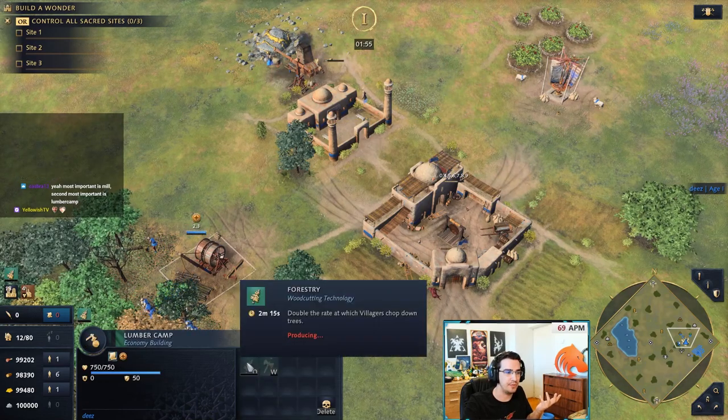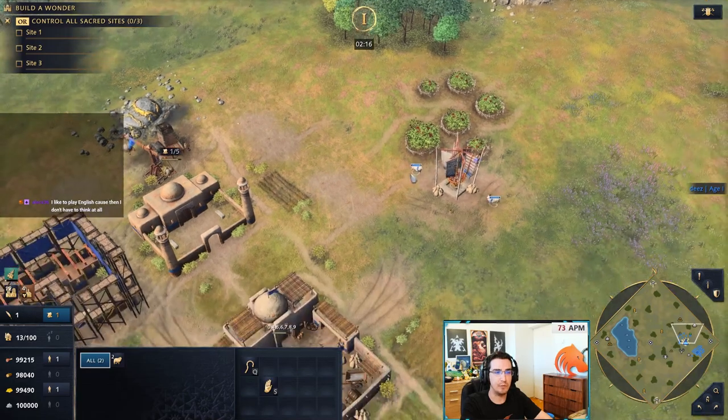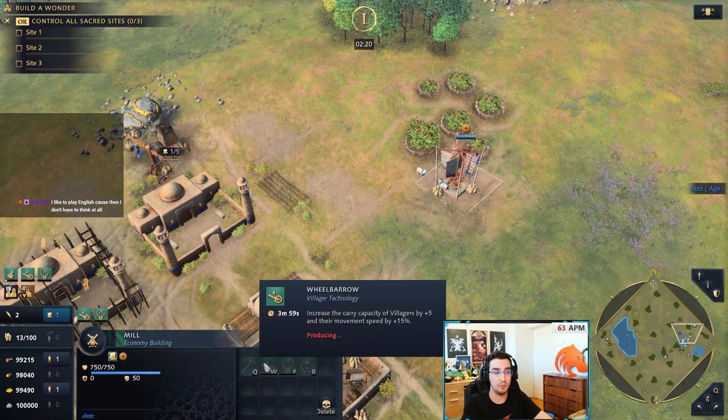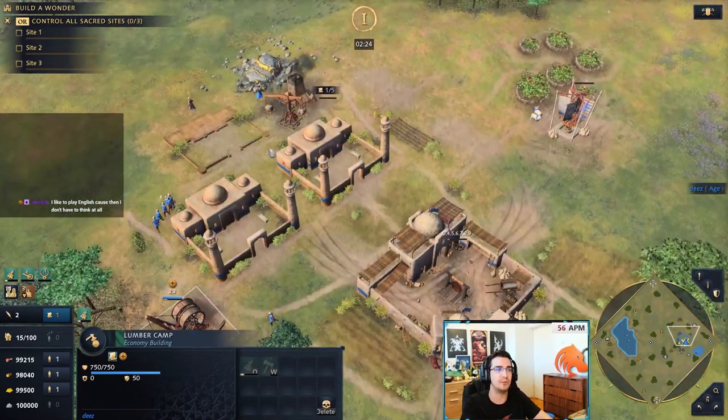If I start a research and then put a scholar inside, it will automatically reduce to 1:59. Whenever you build a mill at the start of the game you instantly queue Wheelbarrow — it takes four minutes to complete but it's free, so there's no reason not to get upgrades as Delhi.